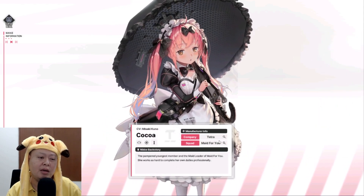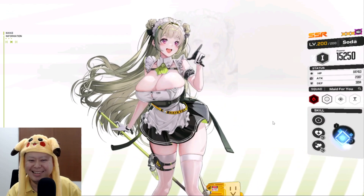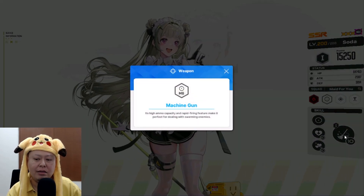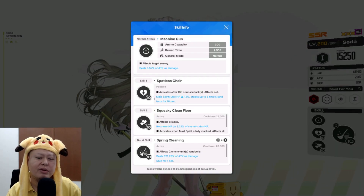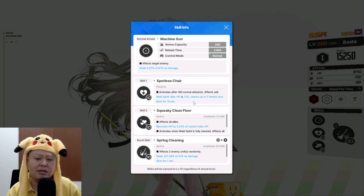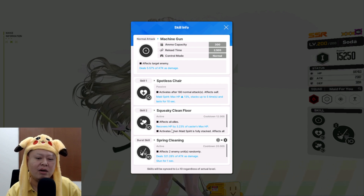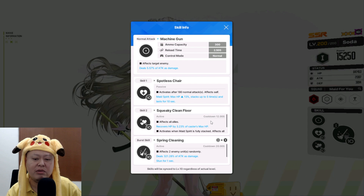Now Soda, the oversized lady — she's also a healer, character number one support, and she uses a machine gun, which is a much better weapon type in my opinion. Her first skill activates after 180 normal attacks: Mid Spirit max HP plus 13%, stackable up to five times, lasting 10 seconds. That's a max HP boost only for herself — a selfish skill. The second skill recovers HP for all allies by 3.23% of the caster's max HP, with a 12-second cooldown.